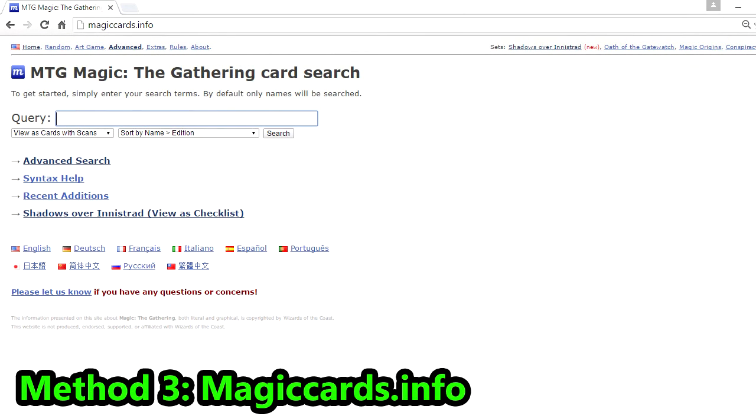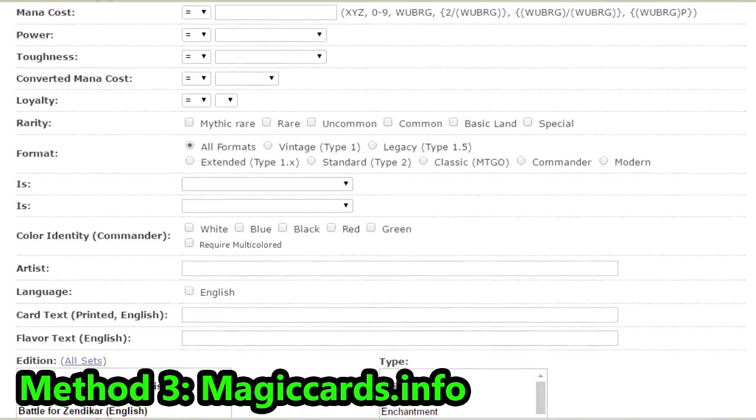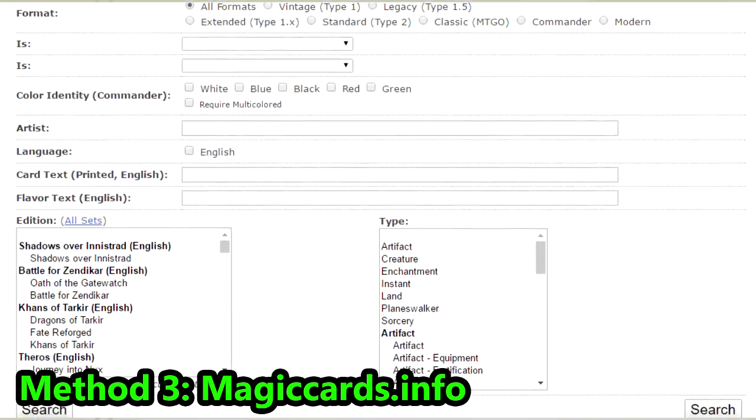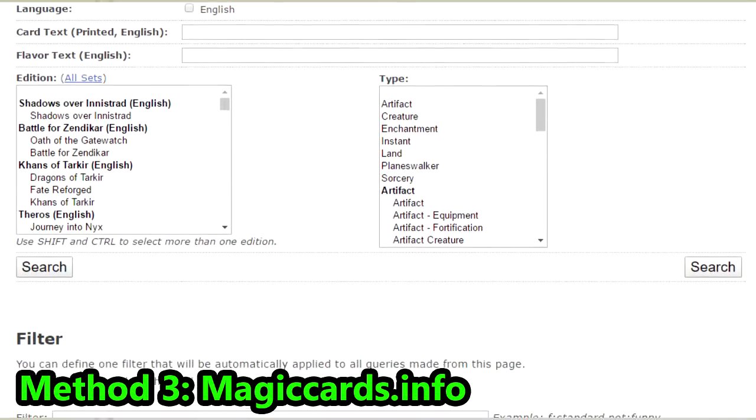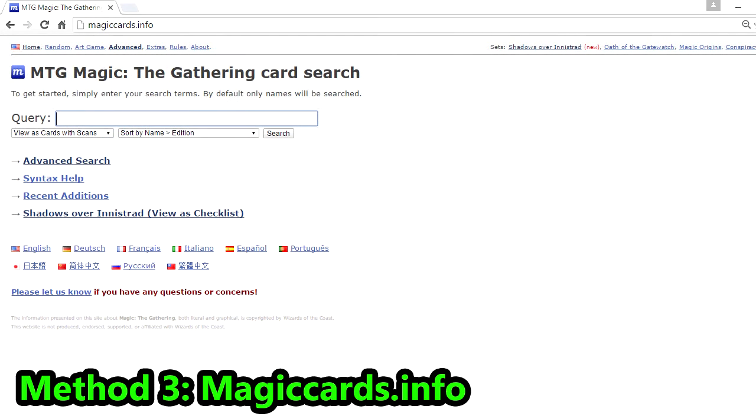MagicCards.info offers perhaps the best search engine for Magic the Gathering cards. The advanced search function can let you search from anything from card types to colors, color identities for commander players, to sets, rarities, and even keywords and abilities. This is an amazing feature as some cards that you might not even know have a common printing you can find very easily using this search engine. The website is simple and easy to use, so anyone can use the search engine with ease.